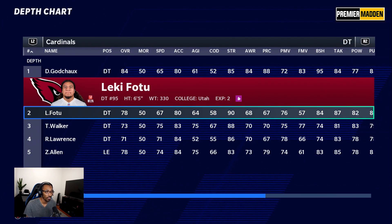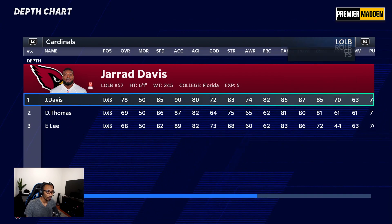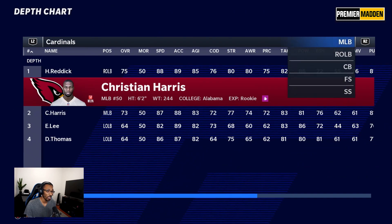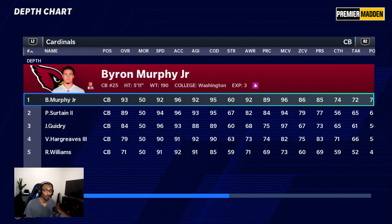The defensive tackles both can get off blocks, so we'll see if we can run the ball on them. The linebacker core is not the greatest — Davis is getting a little older but still has 85 speed. Hassan Reddick is at the middle linebacker spot and Juan Bentley is at right outside linebacker. These guys are solid, but if we can get to that second level, our running backs can do something.